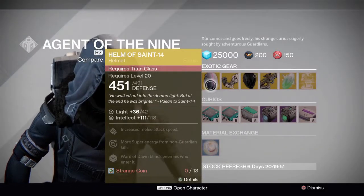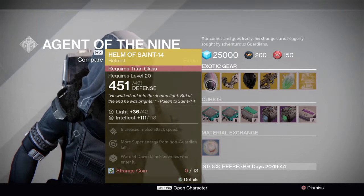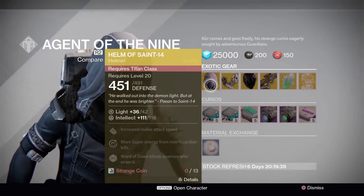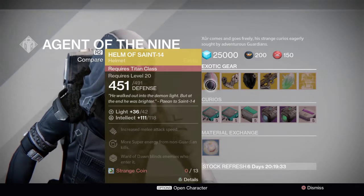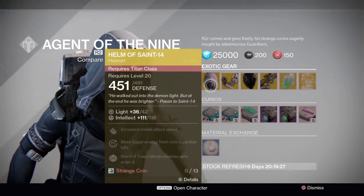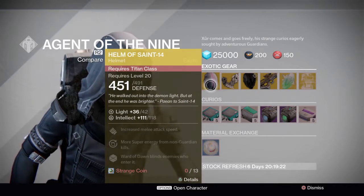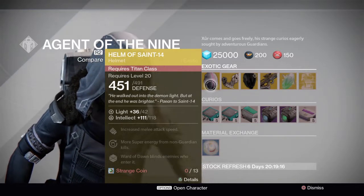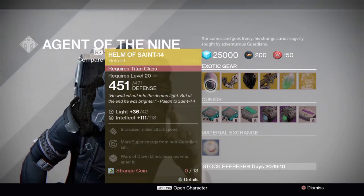Xur has brought the Helm of Saint-14 for the Titan. Its main perk is that Ward of Dawn blinds enemies who enter it. This is a very good Titan exotic, probably one of the best ones — by far the best helmet. Blinding enemies who enter your bubble is very useful in PvE, helping you when you're in a pickle or low on health. In PvP it helps you when you're trying to capture a zone, or in Trials of Osiris when you want to group up and get some Blessing of Light, or if you're the last person alive you can set Armor of Light and be protected. If you do not have this helmet yet, I really recommend picking it up — it is one of the best Titan exotics in the game.